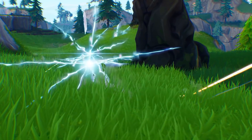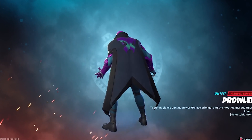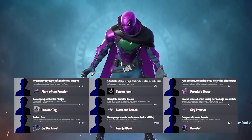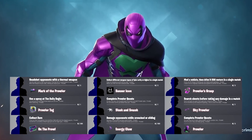Another countdown has finally come to an end — Prowler, the secret skin of the season, has been released. It was meant to come out later this week, but Epic decided to drop the skin today. These are all the challenges you'll need to finish to unlock this skin, but with these come a gigantic secret that teases an insane Fortnite collab.